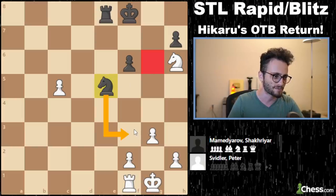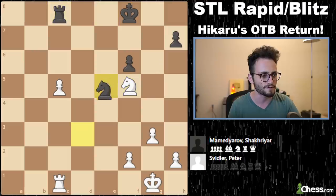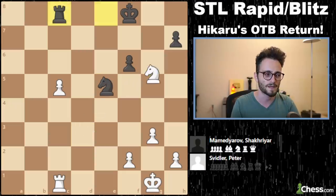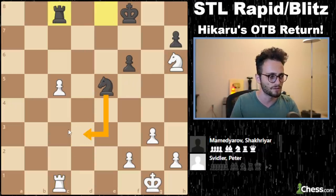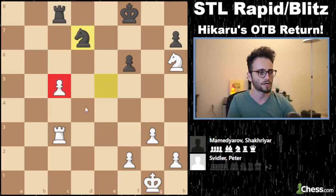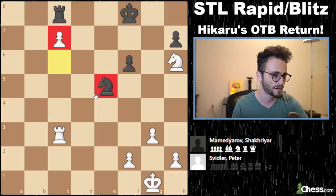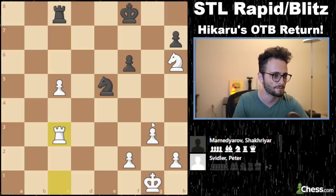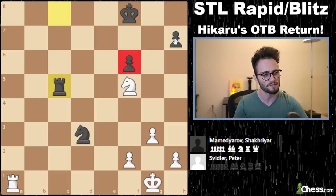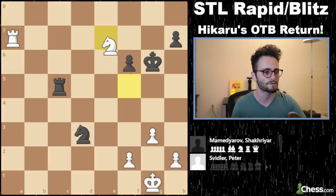Rook c1, rook c8. Svidler's doing what he's trying to do, but he blunders a fork — knight d3. It's rough. You had to go rook c3. Then black can play like knight d7 to try to go after the pawn. You push, he goes after it, you push. Knight can't attack a pawn diagonally — just in case you forgot. Welcome to Gotham Chess Recaps. But he blunders the fork and now it's most likely a draw.